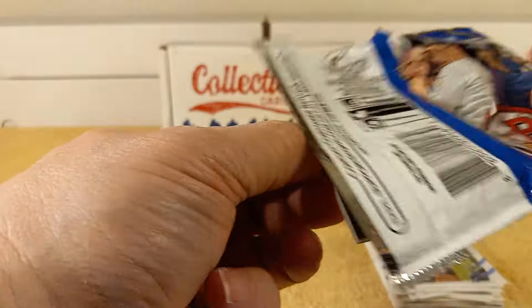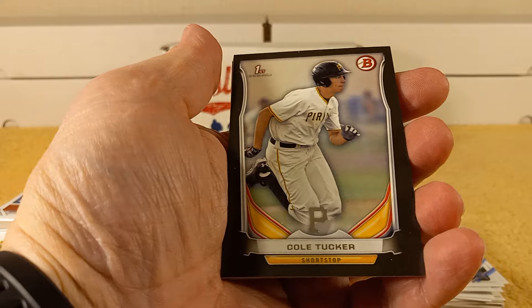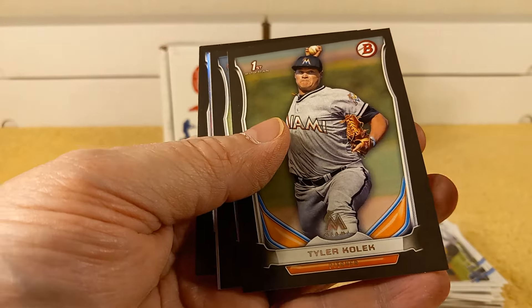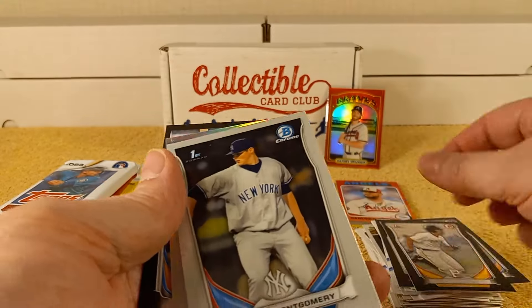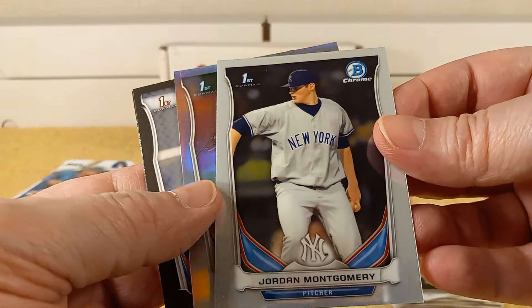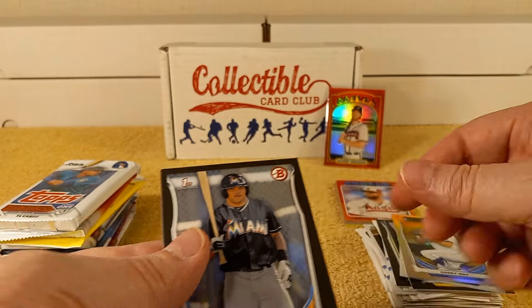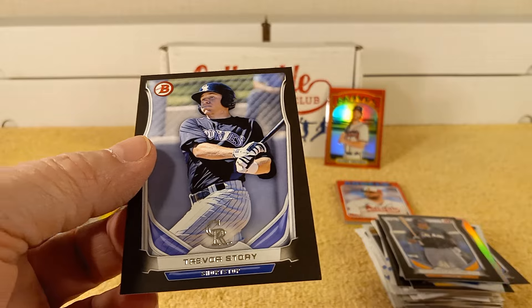2014 Bowman Draft Asia edition. Cole Tucker first, Tyler Kolek, Sean Coyle, Jordan Montgomery first, Corey Ray first, Justin Twine first, and Trevor Story.